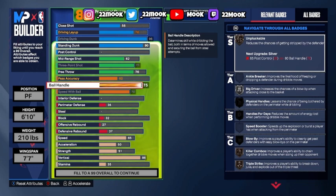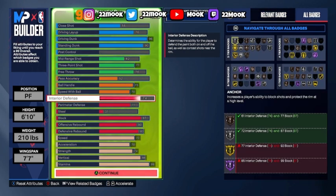For the playmaking, I went 52 pass accuracy, 75 ball handle so I can unlock some good dribble moves, and then I went 70 speed with ball so I can unlock some dribble styles.